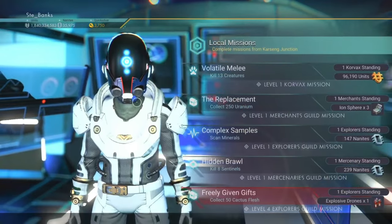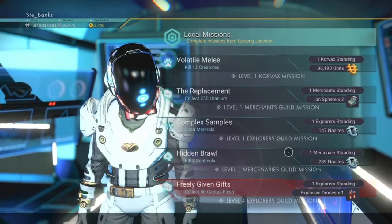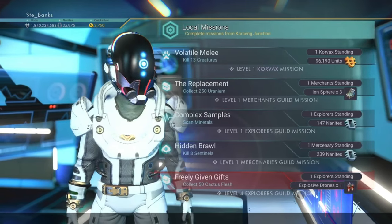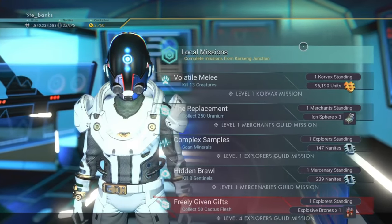The third way to get nanites on the space station is by undertaking missions. Head over to the alien who gives you a variety of missions — sometimes the reward can be a few hundred nanites, so it's definitely worth checking these out. The missions are all fairly straightforward, so you shouldn't have a problem completing them.